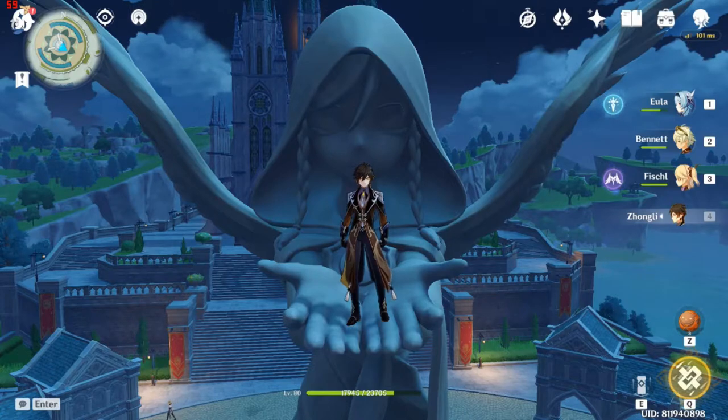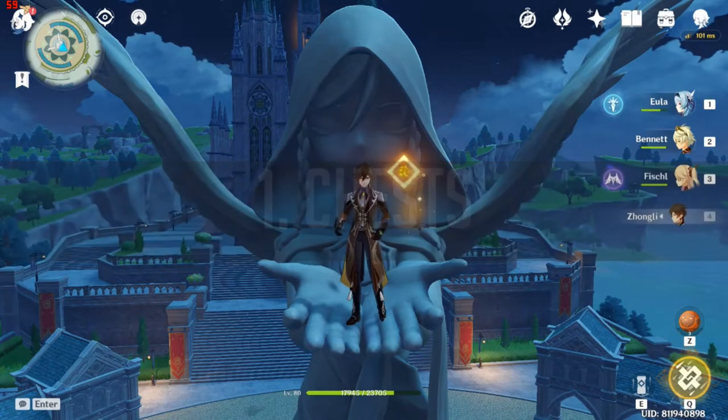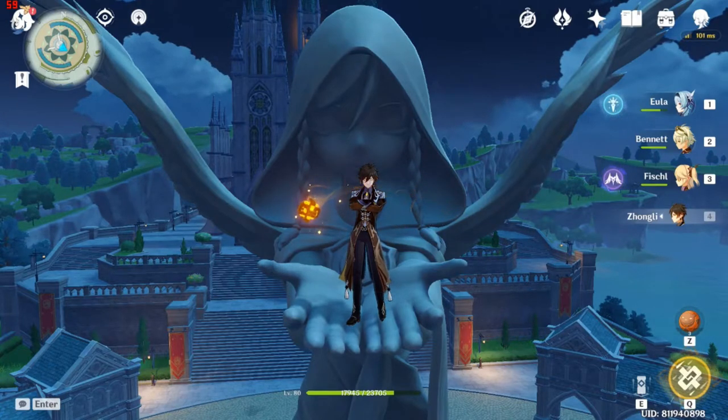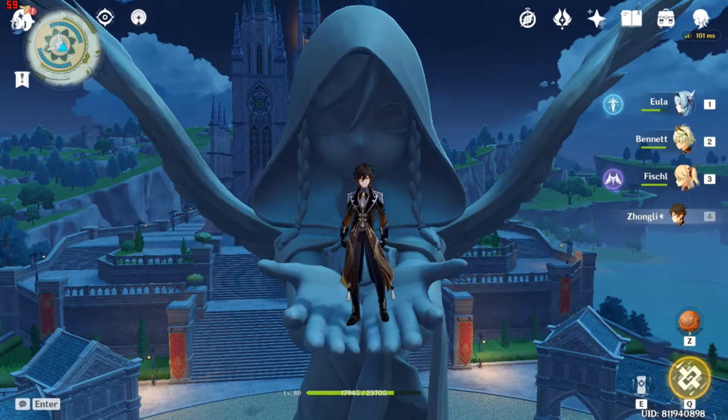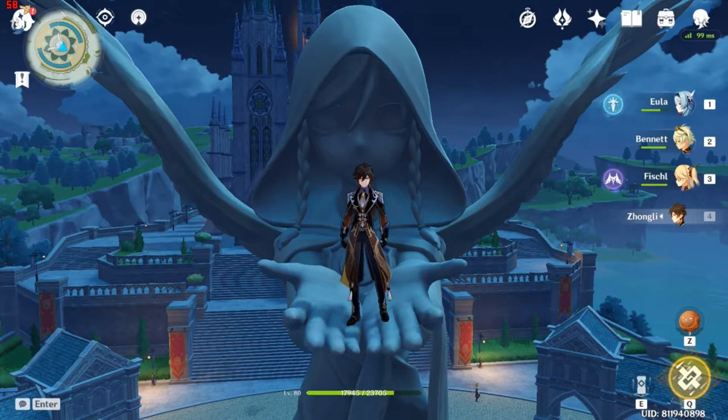The first way is going to be chests. You guys, of course, know what chests are in Teyvat. There are a lot of chests — common chests, exquisite chests, precious chests, and mysterious chests. There are a lot of them in Teyvat. What you want to do is collect every single one of them, because they'll give you instant Primal Gems for free. And don't underestimate 2 or 5 Primal Gems — that is a lot.